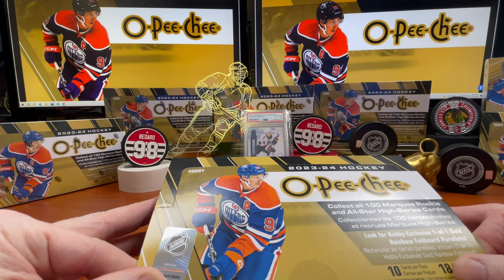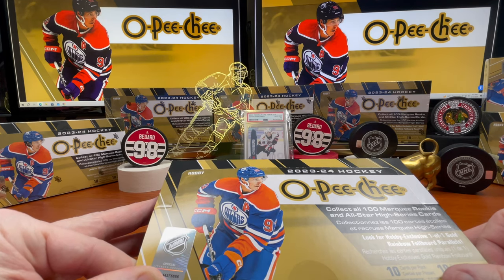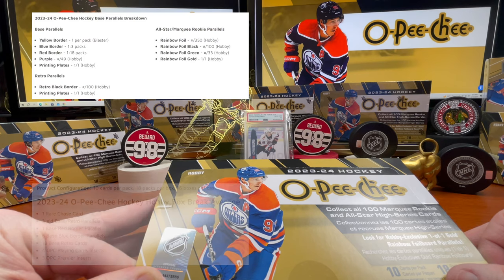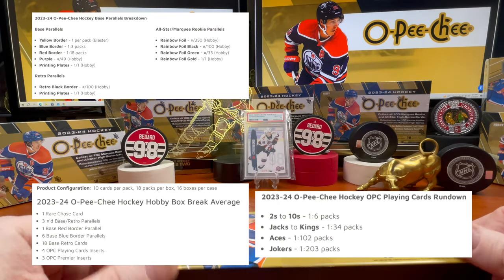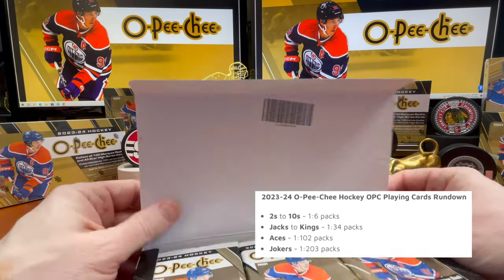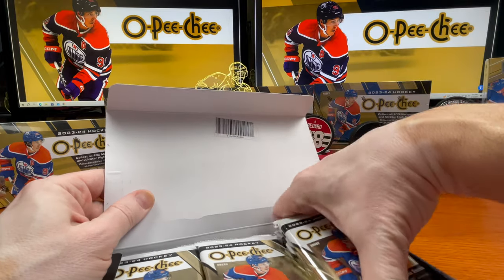We're looking at a 600-card base set, which is significantly larger than most common sets at 200. You've got purple parallels, green rainbows, foils, black border parallels, 3D marquees, playing cards, premier cards, and OPC patches.